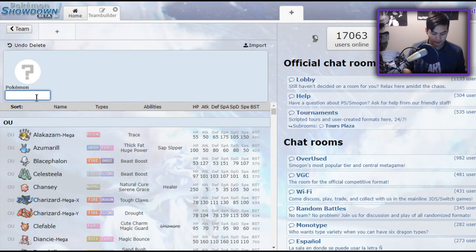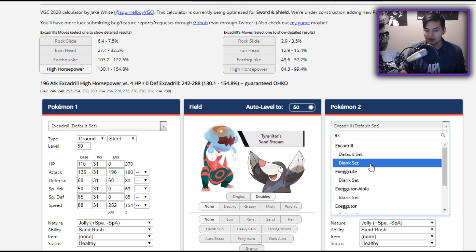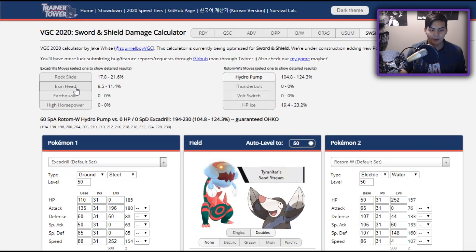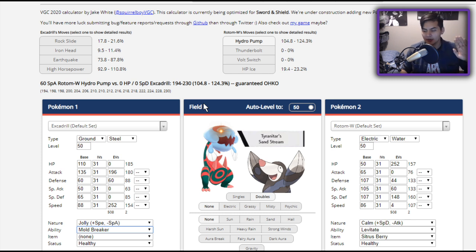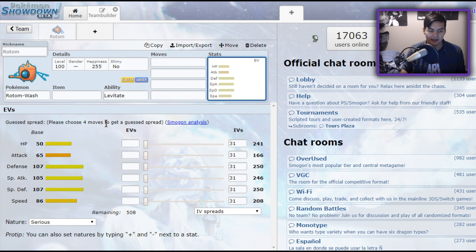Rotom Wash has very low HP, but it has very high physical defense — it's actually capable of straight-up walling Excadrill without too much investment in bulk. With 252 HP and just 44 defense, Iron Head from Excadrill is only doing about 10% average, and it's immune to High Horsepower and Earthquake. But if you're facing a Mold Breaker Excadrill, you need to be careful — with Mold Breaker it can ignore Levitate and KO you with High Horsepower. Luckily, Mold Breaker is immediately identifiable since it'll say 'Excadrill Breaks the Mold.' Rotom is also capable of one-shotting it back with Hydro Pump, or giving it a Will-O-Wisp to burn it and neuter its attack forever. That's why Rotom Wash is such an effective counter to Excadrill.